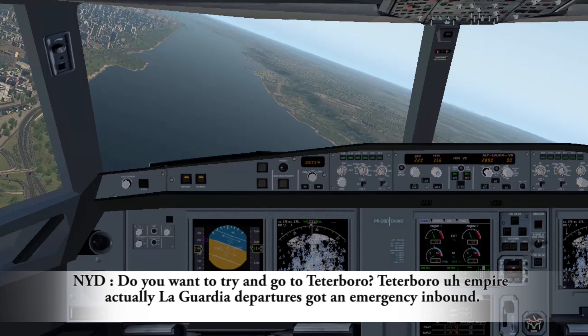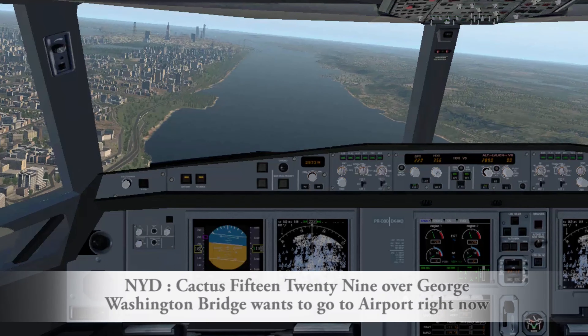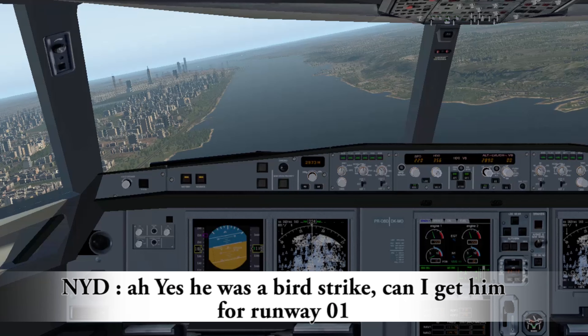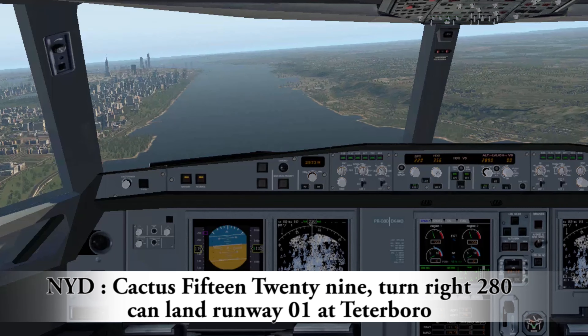Teterboro — actually, LaGuardia Departure, got emergency inbound. Cactus 1529 over the George Washington Bridge wants to go to the airport right now. Wants to go to our airport, check. Does he need assistance? Yes, it was a bird strike. Can I get him in for runway 1? Runway 1, that's good. Cactus 1529, turn right, 2-8-0. You can land runway 1 at Teterboro.